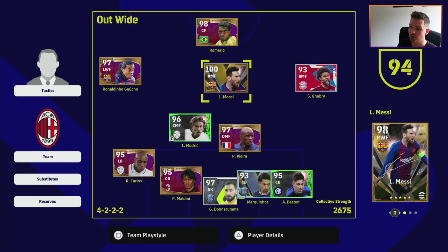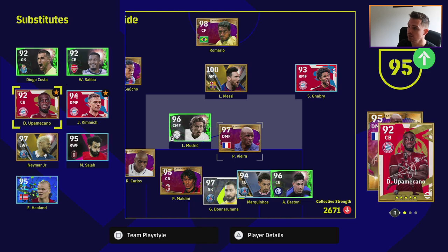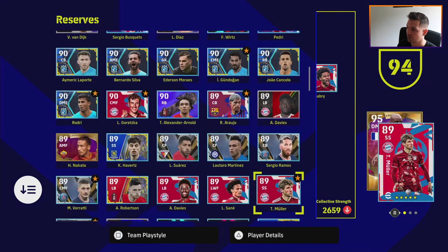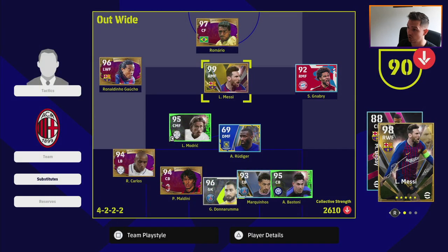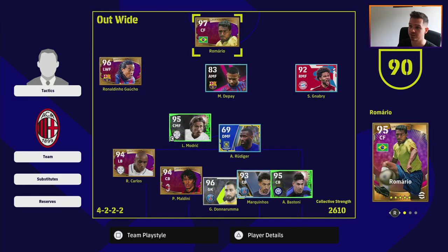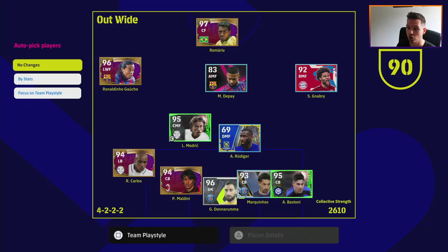Romario is already up top on the team. But if I change around this squad and bring down the team play style level — say I bring in someone with a team play style level of 93 like Rüdiger, and then bring in another player — it goes down to 90. You'll see Romario's rating, Ronaldinho's rating, Maldini's rating, Carlos's rating, and Modric's rating all go down as well. So when I put this in, it'll be 97.